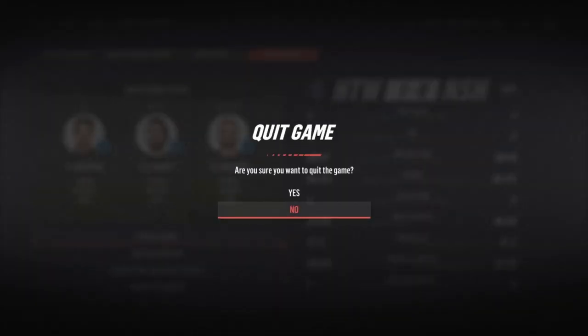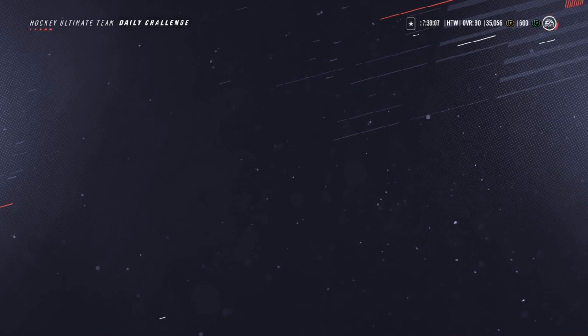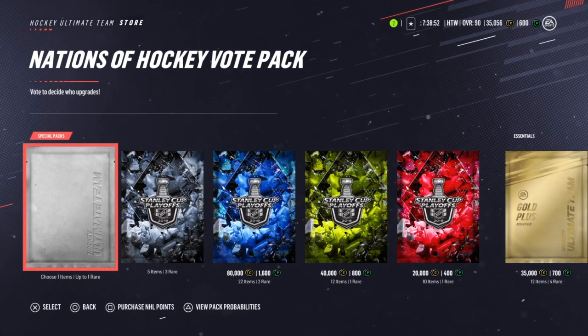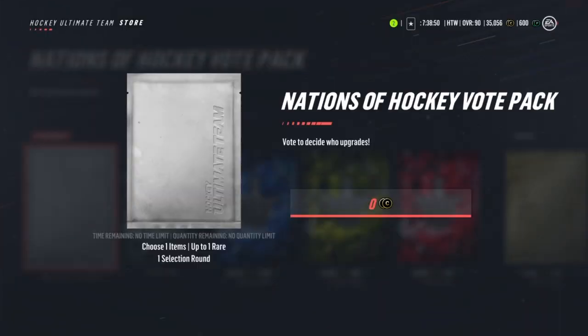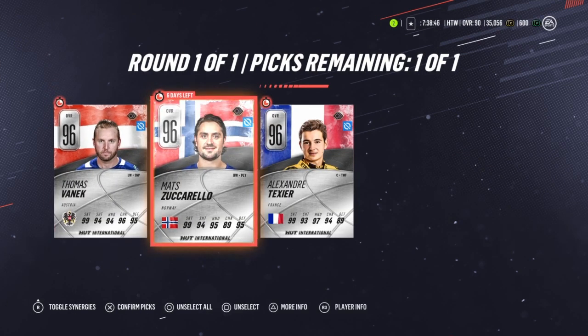All right, that was fun. Yay, free pack. I will be doing the choice pack as well at some point. I'll go ahead and do the challenges off video — I don't think you guys want to see that. We'll get another free Stanley Cup player as well as a lone player we can get from the store right now. Do we pick up the Zuccarello since he's already on the team? We might as well — might as well open it up. Free 96 Zuccarello for six days. Perfect. Go ahead and add him to the team.